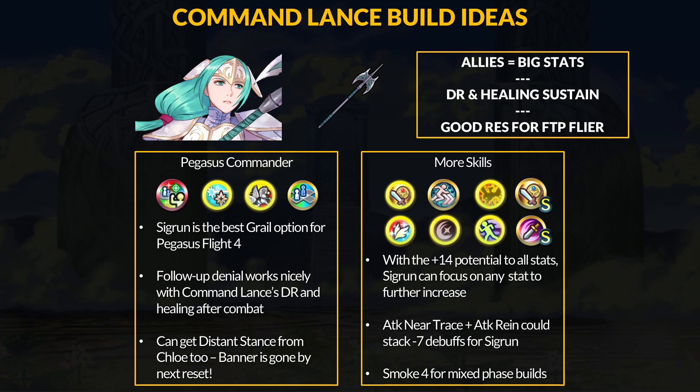For some other skill options, with plus 14 to all stats, you have lots of choices for Sigrun's skills — more attack and speed, more defense and res, or any combination. Catch skills are good for Sigrun's 3-space positioning requirement, and unity skills can work if you're going to be staying in formation. For offense, flow near trace is the best option if you want to double. I'd also consider attack near trace plus attack rain, hold, or C skills. Minus 7 attack debuffs add more bulk to Command Lance's stats. Guard 4 grants more first-hit damage reduction, but that may not be as desirable. If you want DR for multiple hits, you could try speed smoke 4 for dodge, or attack smoke 4.